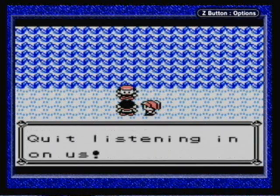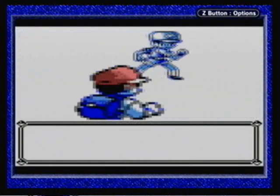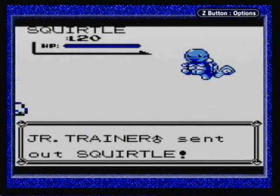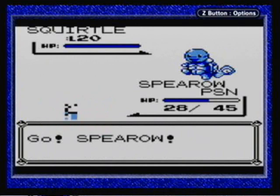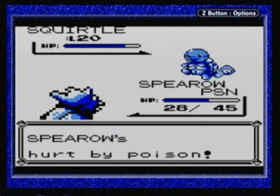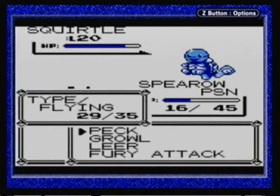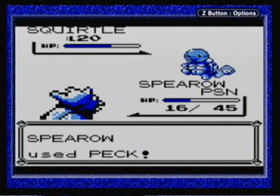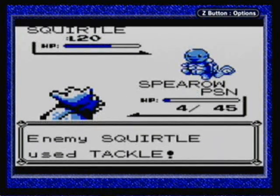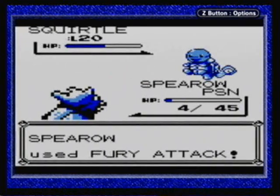Who's there? Quit listening in on us. I was interested in your conversation. Okay, so this Junior Trainer has a Squirtle — wow, level 20 Squirtle, another Pokemon that should have evolved by this point. But anyway, let's go ahead and take this out. We're probably going to lose just because my Spearow is poisoned right here. I actually could have used Fury Attack, but I have a feeling that Squirtle has enough defense to the point where Fury Attack's not going to do very much. Well, that's not too bad, but it could have been better. I think Peck would have probably been better than that.